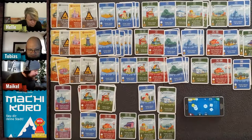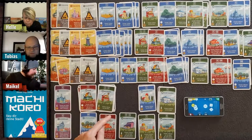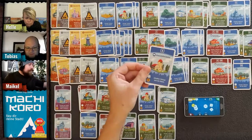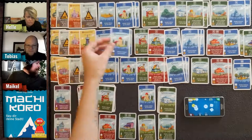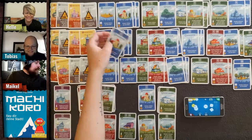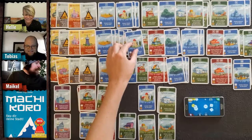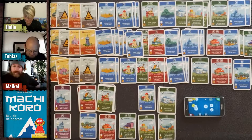Tobias buys another ranch — the Bauernhof. There's no place left on the table so we stack the cards. He gets to roll again with his extra turn.